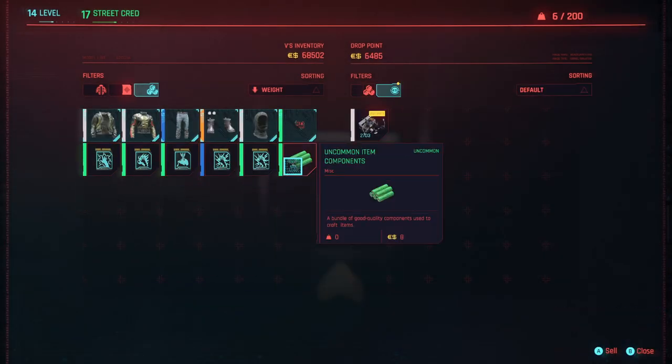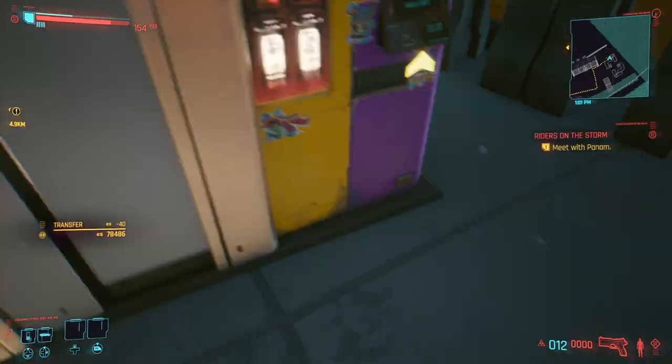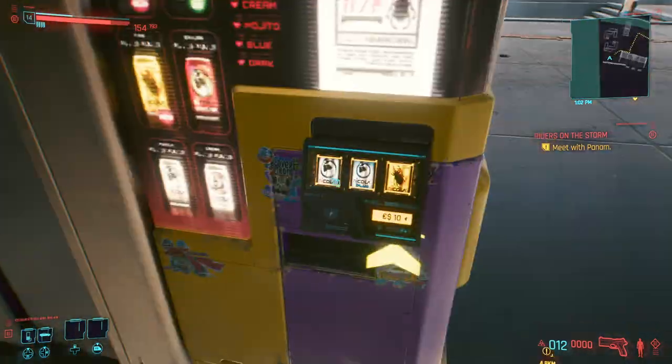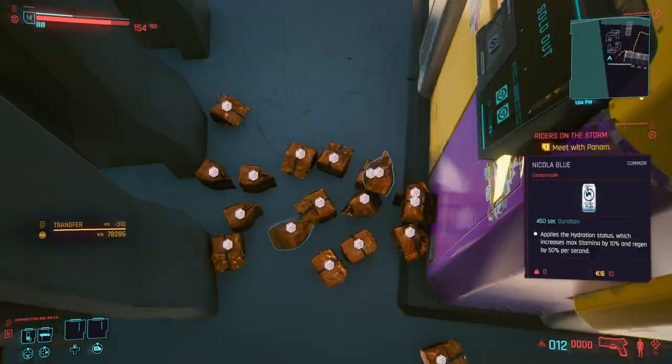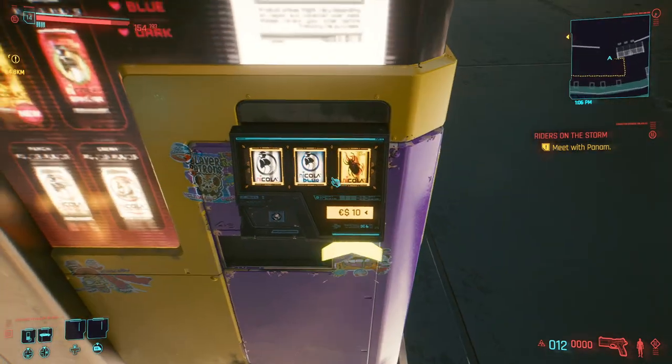Now just fast travel back to the tower and repeat, as all the vending machines will have reset. I ran into a glitch where sometimes I could only select two of the three colas — simply quicksaving and loading fixed this problem for me.